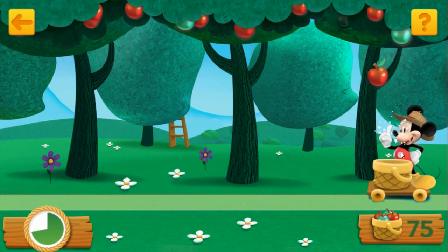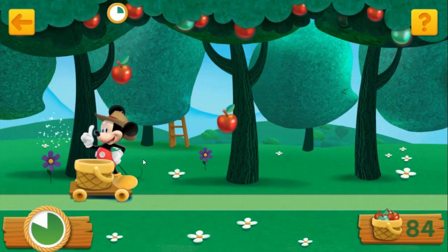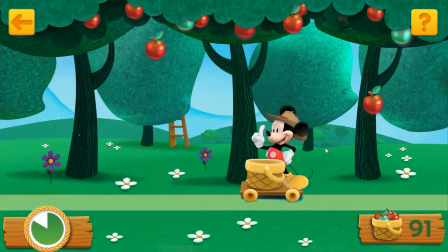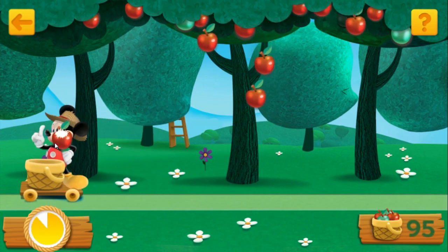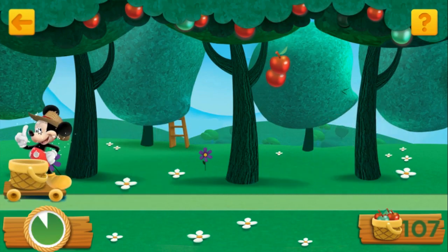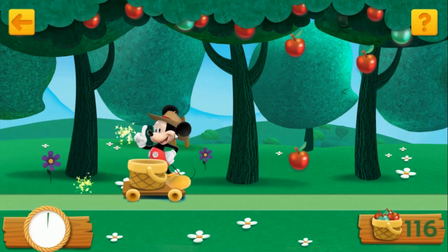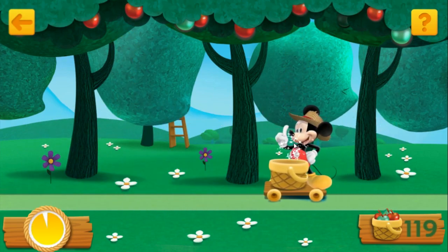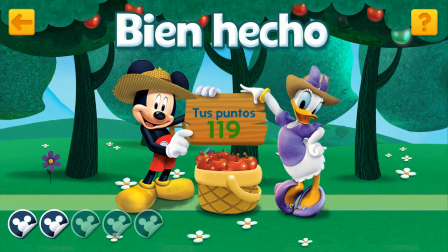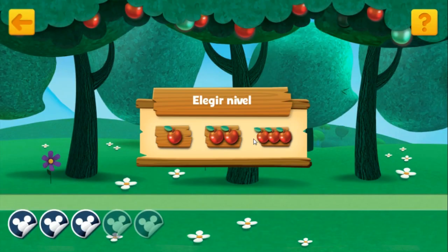¡Buena atrapada! ¡Recolecta una manzana amarilla para puntos extra! ¡Atrapa un reloj que cae por tiempo extra! ¡Se ve como una manzana deliciosa! ¡Eso es lo que yo llamo recolectar! ¡Bien hecho! Recolectaste muchas manzanas deliciosas. ¡Ganaste una nueva etiqueta para tu libro de etiquetas! ¡Juega de nuevo!